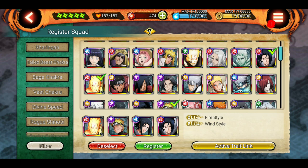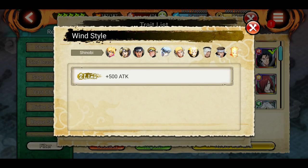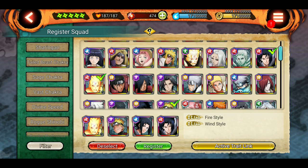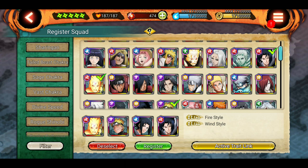How can we have multiple 2-links or 3-links? Here's an example: I have 2 shinobis with wind style — KCM Naruto and SO6P Naruto — and 2 shinobis with fire style — Sasuke vs Itachi and Heavy Sasuke. So these 2 have fire style and these 2 have wind style. That's why it's showing 2-link for fire style and 2-link for wind style. Just like this, you can have multiple 2-links and 3-links — you just need to find the right traits.